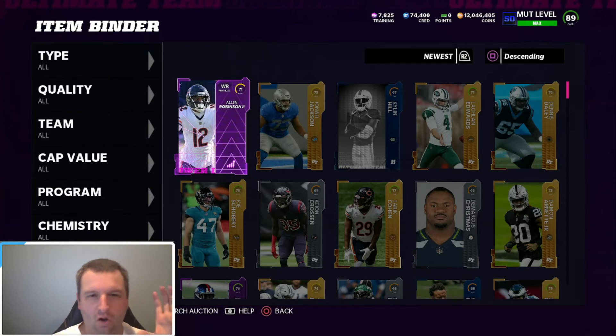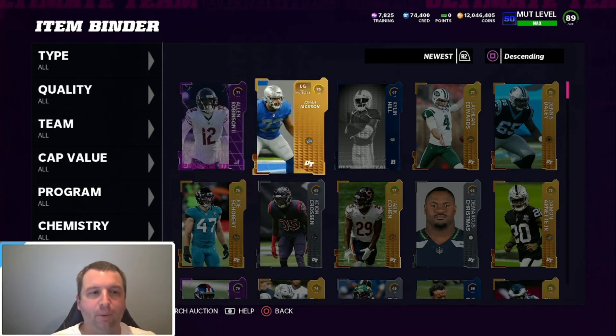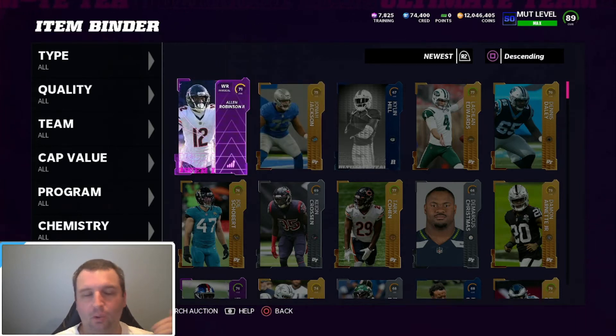That's if you sold them all at the values listed. For me, I turn high silvers into low golds, low golds into high golds, and then I just hold them and do whatever I want with them later. You can sell them — it depends on what you want to do. If you need the coins now, get rid of them; if you don't, hold on to them. With power-ups I usually keep them if they're going for 1,000 or less, and as soon as they get a new card I sell them.